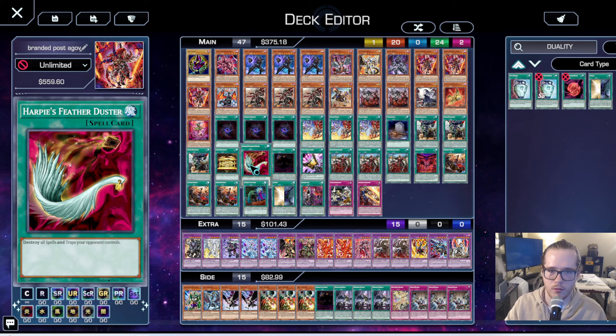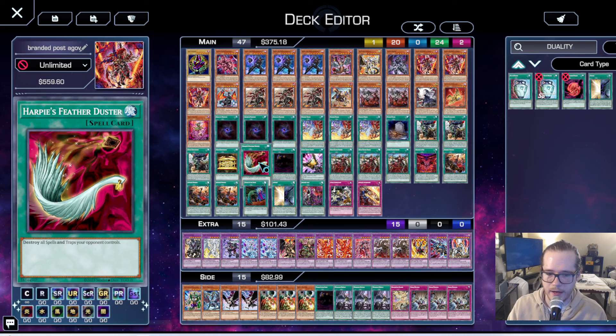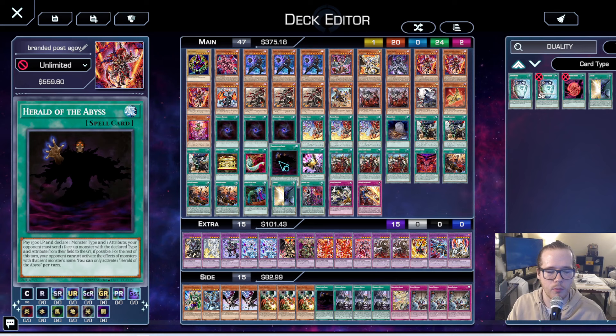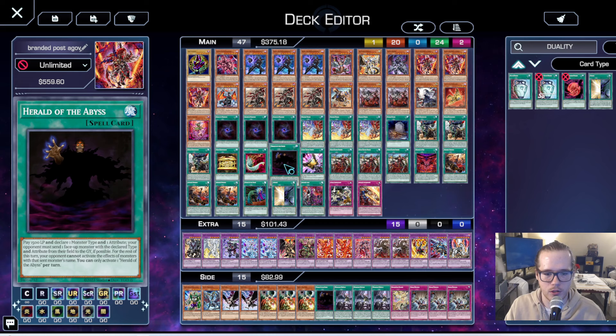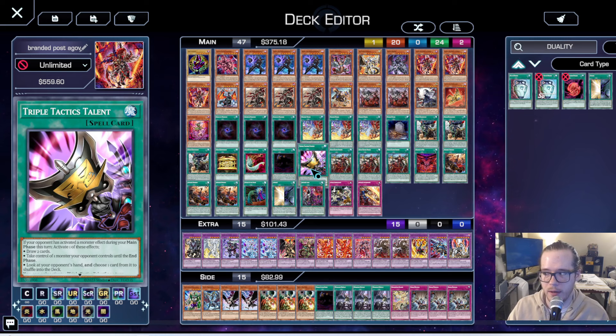One Herald of the Abyss because this deck has a very hard time with Pearly frankly, unless you see Herald. Rescue Ace is going to be very prevalent so you want Feather Duster main deck for back row. Herald of the Abyss just gets over Pearly — doesn't trigger, and gets over Unchained cards very well. You can also use it on SP Little Knight. With three Radian and one Herald that's seven outs to Pearly when they have Noir, and with Allure you'll always see it.